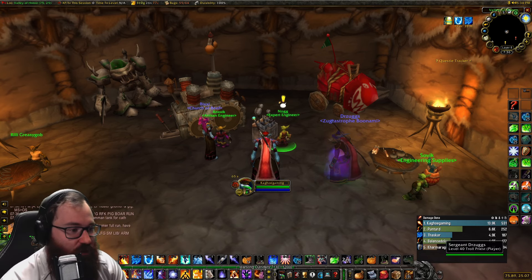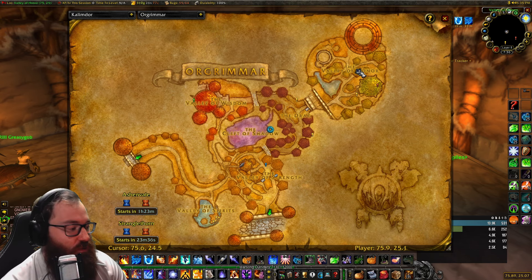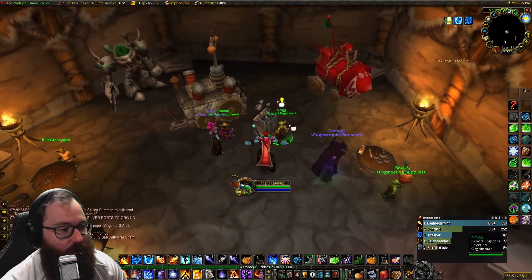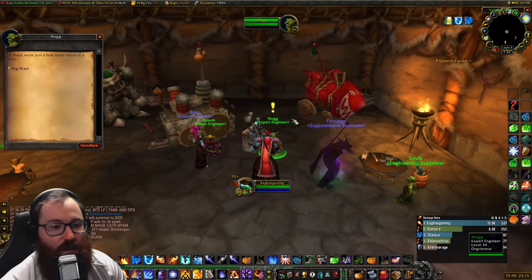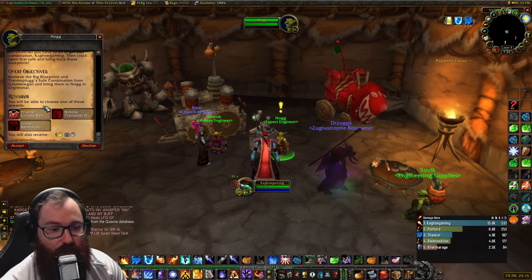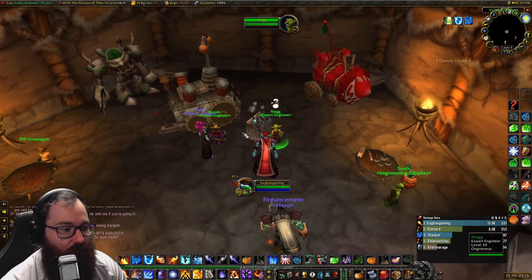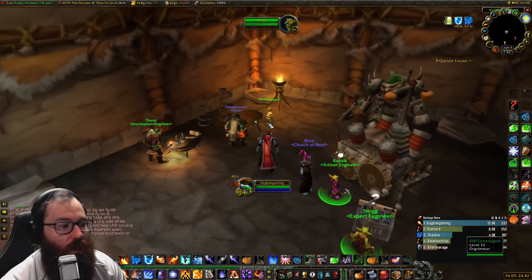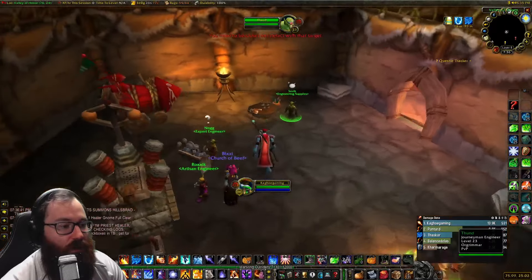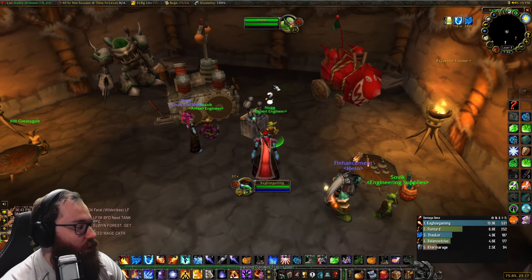The very first thing you're going to do is come to the Valley of Honor at about 76, 25 coordinates and talk to Nog right here to get the quest called Rig Wars. Rig Wars also rewards some very nice gear. After you do that, you need to talk to this guy right over here to get the next step.